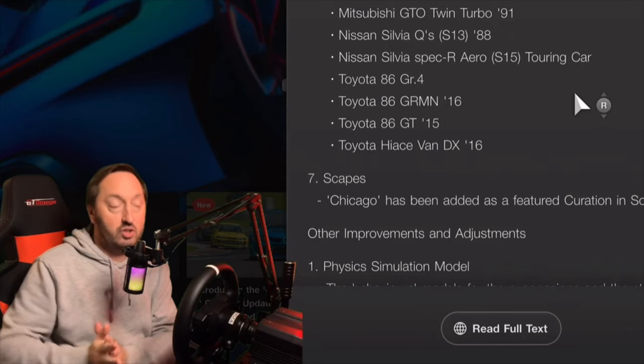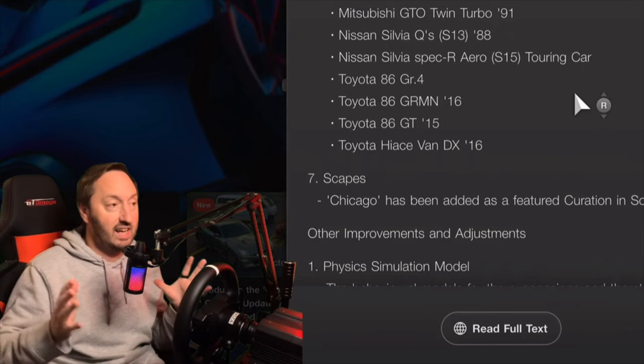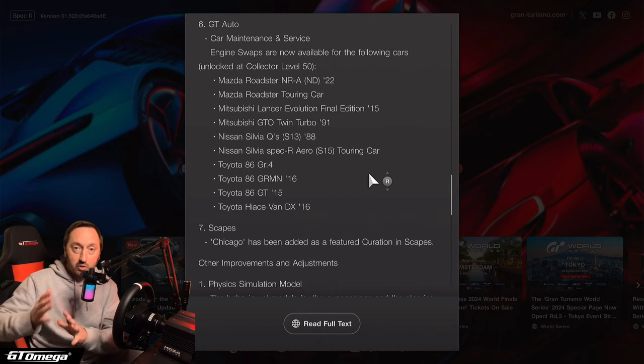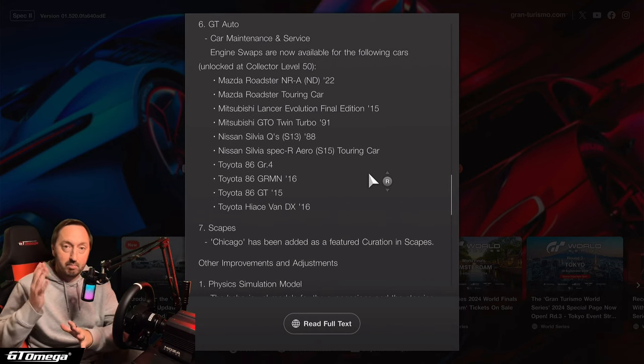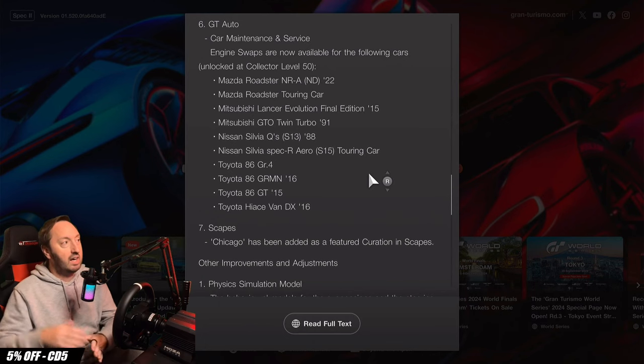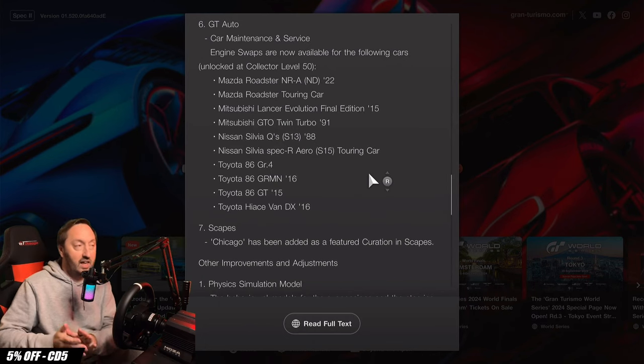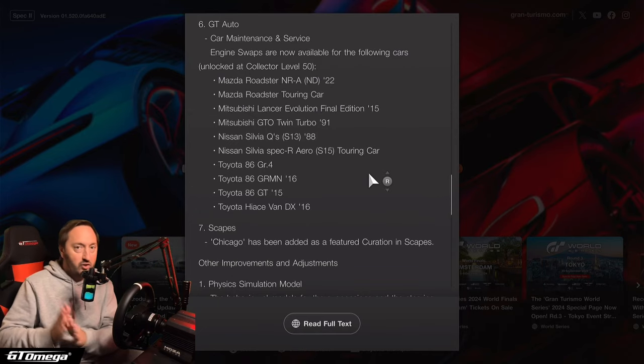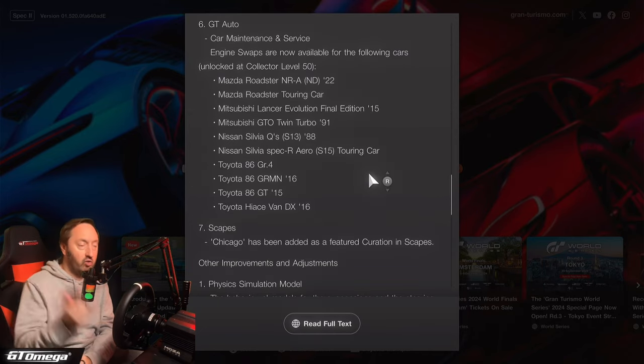Update 1.52 for Gran Turismo 7 is here, and while a lot of people have talked about all of the details that are brand new, as always with these Gran Turismo updates we get a bunch of new engine swaps we can do as long as we are creator level 50 and above. There's a lot to do, but there's one very interesting thing that nobody's talking about and I'm going to show you right now.